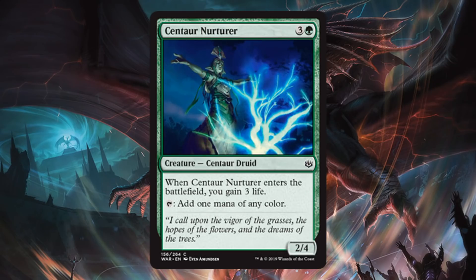Centaur Nurturer. Interesting mana dork here, more for drafter sealed though — it's a 2/4 for four, so it's got a little size behind it, a little bit defensive, which is nice. Also, you gain three life, which is good against aggressive builds, and it taps for a mana of any color, so it ramps you out and fixes color. I'm going to play this and be very happy with it. Really interesting card that's going to help you build out some of these multicolored decks or ramp into some of these big crazy spells we've been seeing.